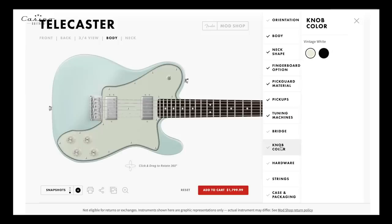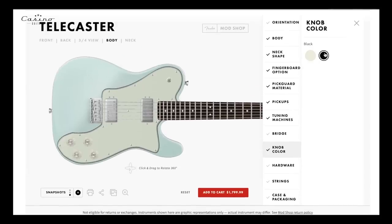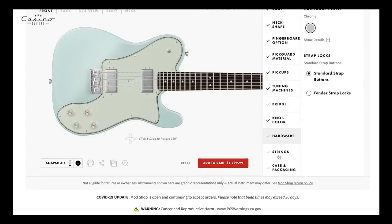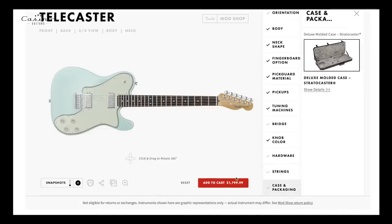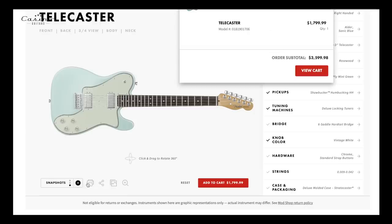Hardware color — I'm gonna stick with white. I don't think I want black, but let's just see what it looks like. Nope, changing back — that just doesn't work for me at all. Hardware sticking the same. Strings — going with my nines again. Same case. Adding it to the cart — not adding it multiple times.